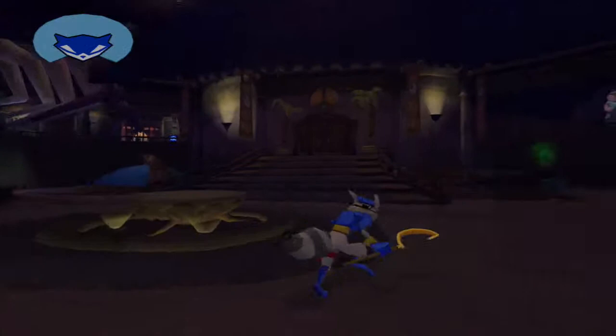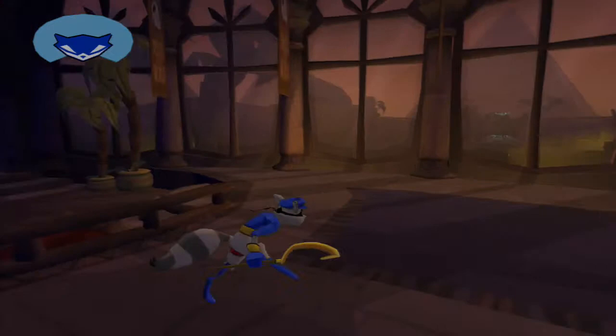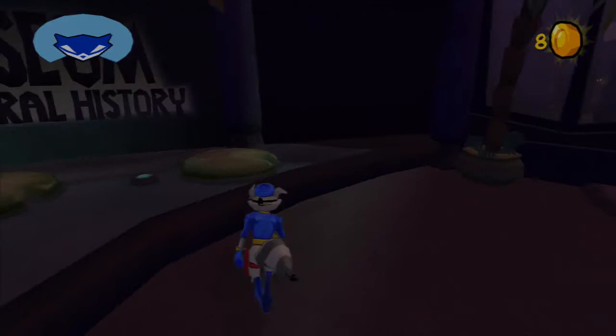Obviously. I want to introduce this — we can sneak now. But that's not really what I want to introduce. In Sly 1, when you hit this button, it would already run fast. But in Sly 2, our button is different. There's also a life bar now — so we don't need charms or anything like that. Let's go and enjoy the new game.